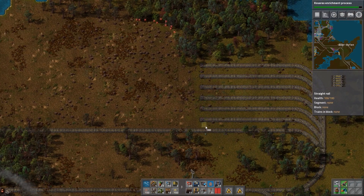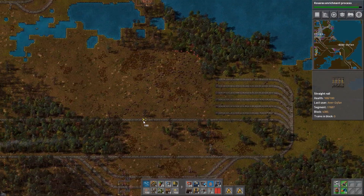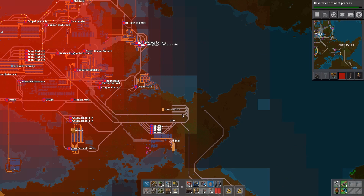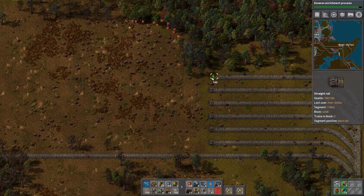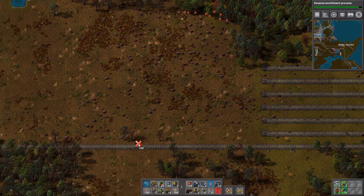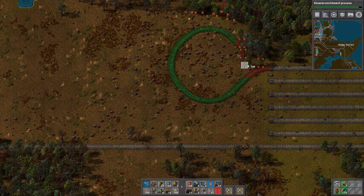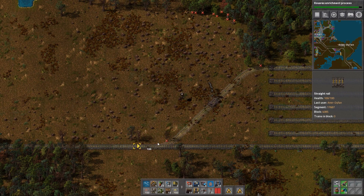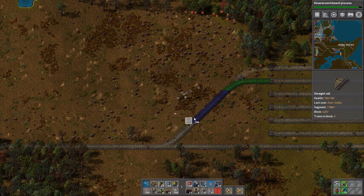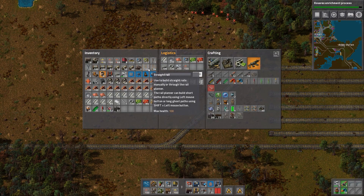I just need to somehow link all this waiting area into the factory. There doesn't seem to be any ore coming in — probably because I broke the trains.